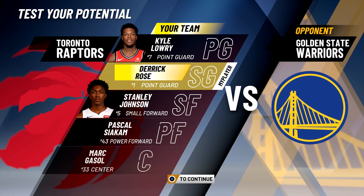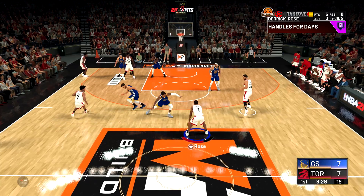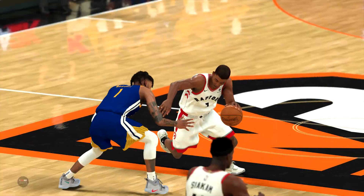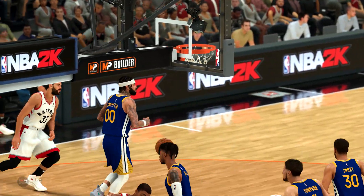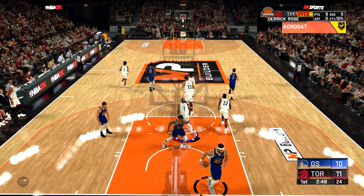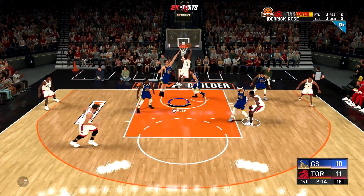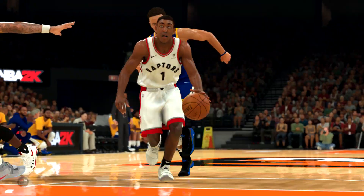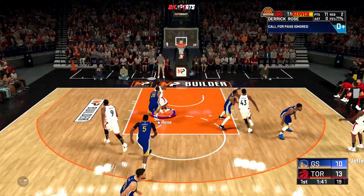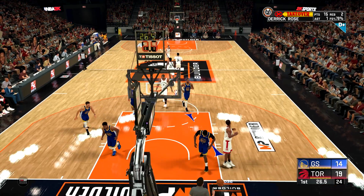Now I'll show you some gameplay — watch the top right corner for badge pop-ups. Right off the catch, quick first step pops up, handles for days — I'm blowing by defenders instantly. You can see the acrobat badge popping up, the downhill badge showing how fast I am, blowing by Steph Curry with hop dunks. Contact finisher pops up going to the rim. Then downhill again calling for the lob — Pau Gasol throws it up, catching it with two hands.